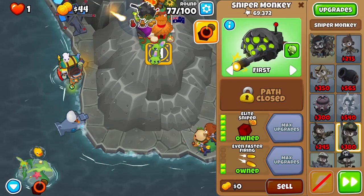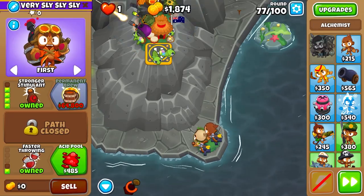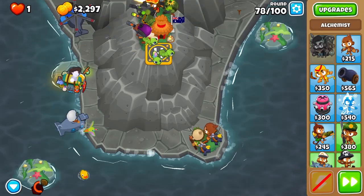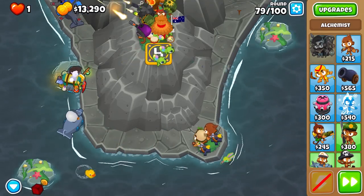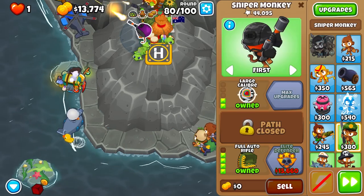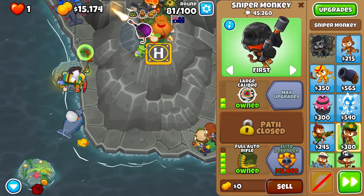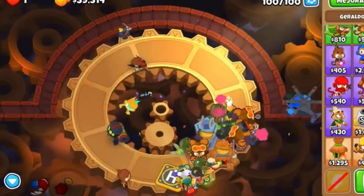You might need to use an item or two — maybe a jerry fire on round 75 — because that round can be a little harder. Around round 78 you should get your elite sniper up and then you're going to be good. Make sure you keep it on first, and also make sure you put the elite sniper back on first because it will go on elite targeting after using its ability.